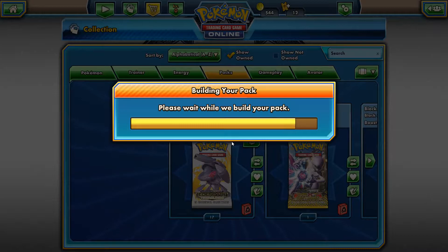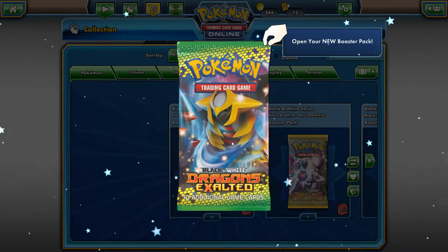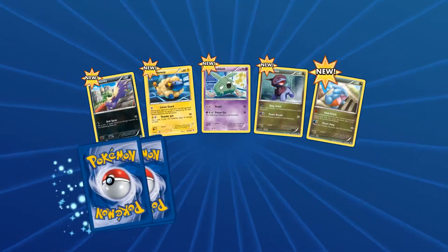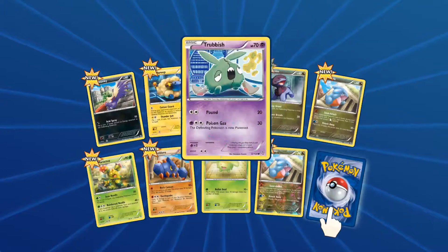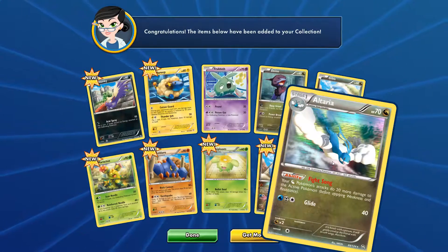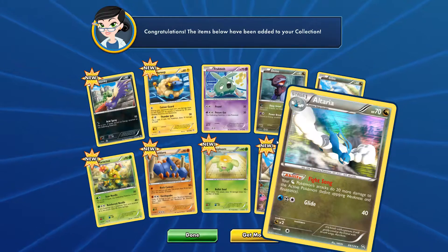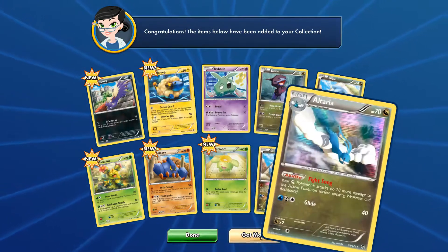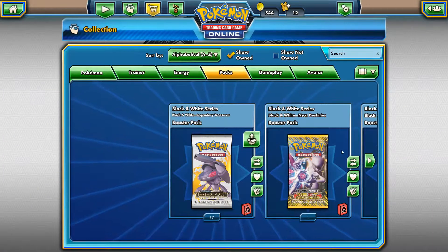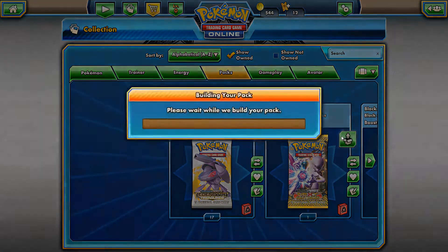Oh, they're not old old, but like they're back there - they're like a couple games behind, not sets but games. I can't even remember when these came out. It was a while. X and Y came out 2014. Altaria, holo rare. I'll take it. Alright. Next Destinies.